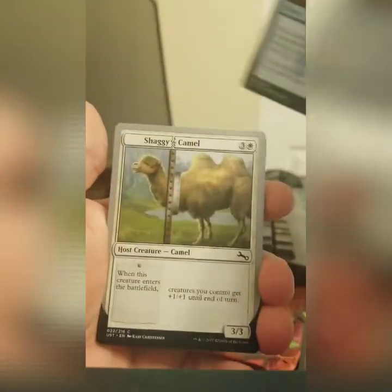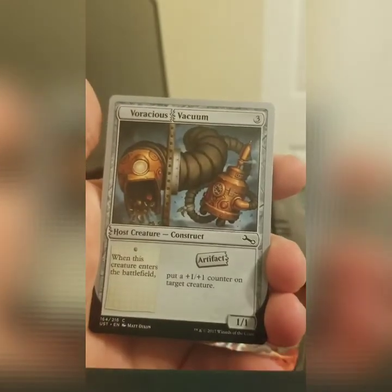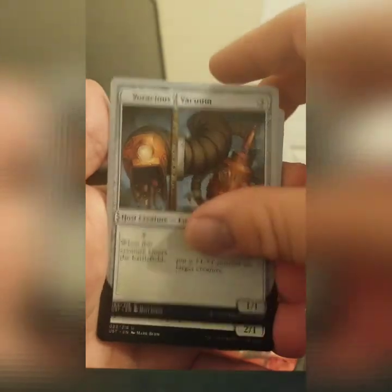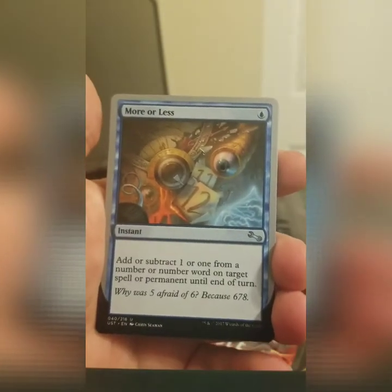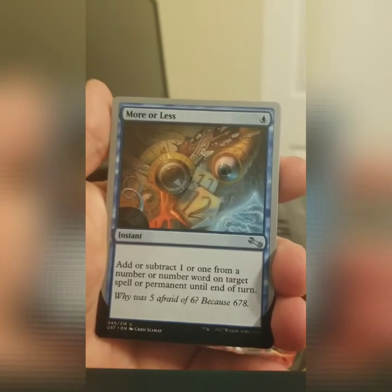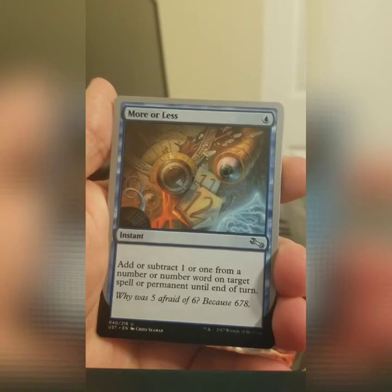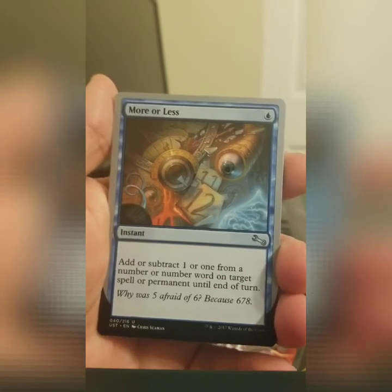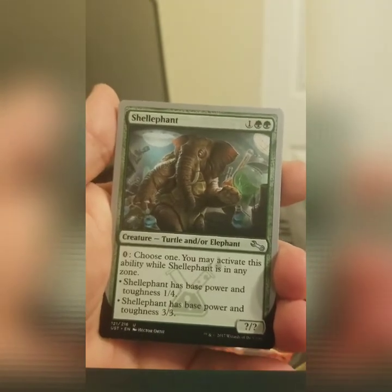We got a Time Out, a Shaggy Camel, a Voracious Vacuum, a Teacher's Pet, a More or Less, and Why Was Fy Afraid of Six? Because Six Seven Eight — that's a play on the old Why Seven Eight Nine joke. A Shelephant.